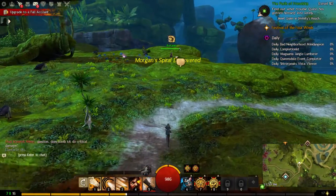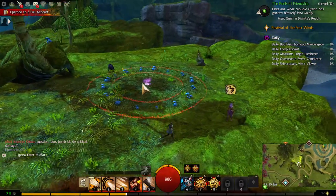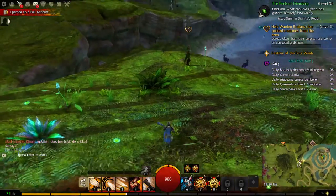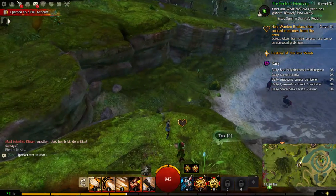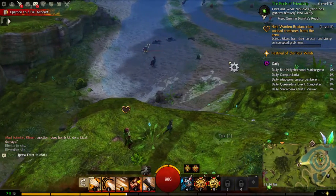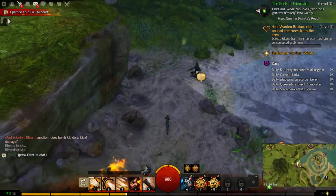There's a dodging tutorial guy but we can only dodge as humans in the human starting area. We fall down and start the quest: defeat risen, burn their corpses, and stomp on the grub holes. There are corrupted grub holes down below and risen enemies. We burn the risen corpses and work on the corrupted grub holes.